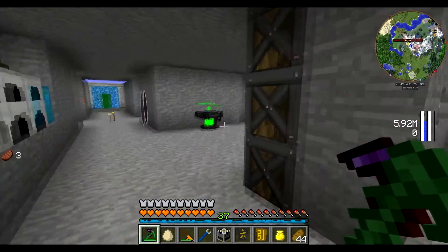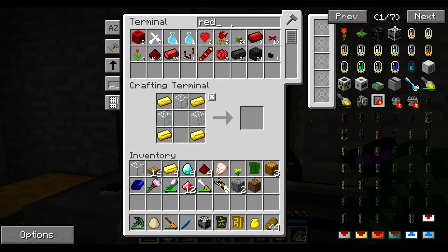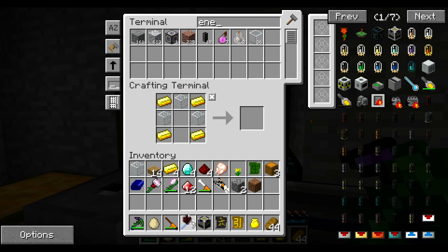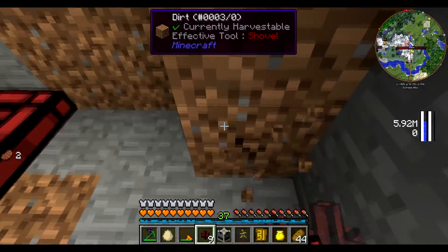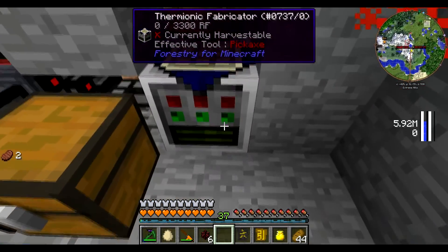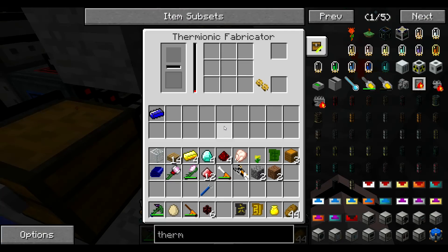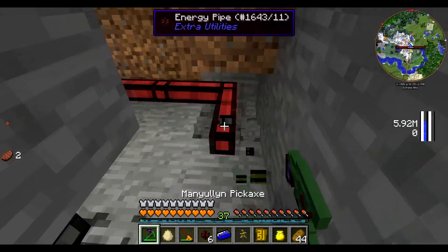Right, so I need some stuff. What's it called? Energy — that's the one I'm looking for. And let's just break that. There we go. Hopefully that doesn't interfere with this. Hopefully it does — that's not good. So I'm going to have to move it over one more.